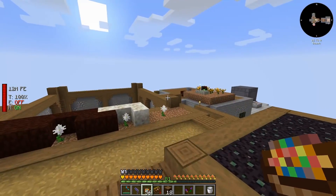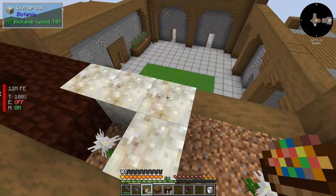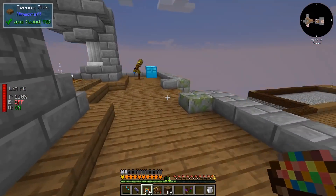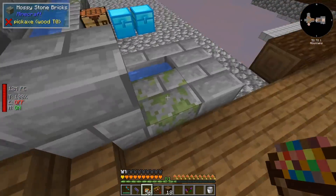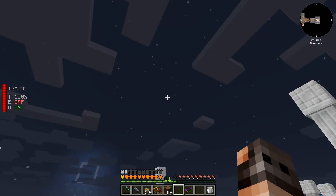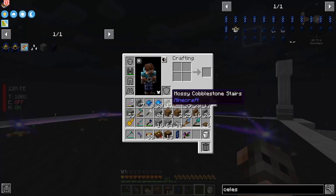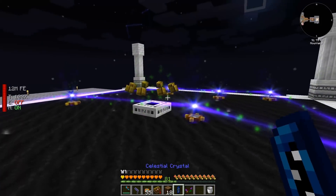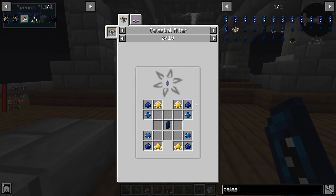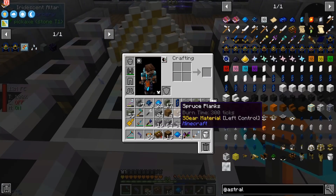Talking about Botania — I did manage to get a little into it. Nothing too fancy, just a few endoflames generating a little mana, and our pure daisies are over here. We have a few things to craft using our altar. Our crystal has grown and we just have to attune it — it's not out tonight... wait, you are out tonight! I can see you. I can attune it now, and since I have a few resonating gems, why not invest in a collector crystal.